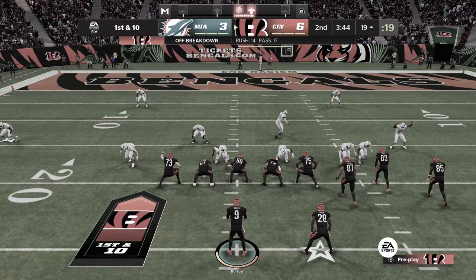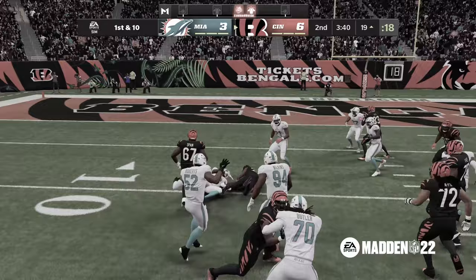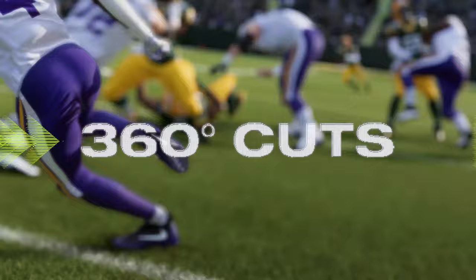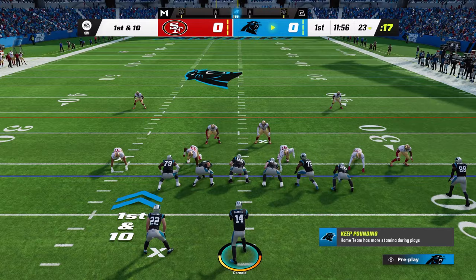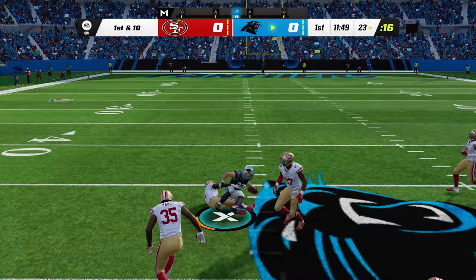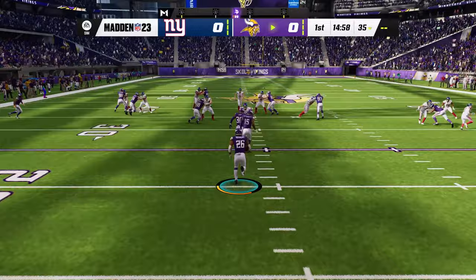In Madden 22, running the ball using the left stick lacked total control. At times, players would get gradual banking turns versus sticking a foot in the ground and making a hard cut, leading to situations where you just couldn't make a play and pick up those extra yards. The new 360 cut mechanic in Madden 23 lets you utilize L2 and the left stick for more freedom when controlling the ball carrier. Now you can precisely hit the gaps as you see them from any position, whether you're a running back, a quarterback on the run, a receiver after a catch, or if you're returning a kickoff or interception. 360 cuts offer total control.